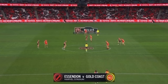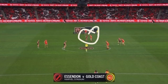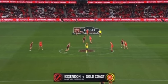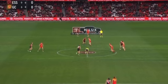Obviously Essendon's going this way and the Suns are going that way. Raoul has been used as predominantly the go-to, and so is Noah Anderson — Noah Anderson is matched up with Merritt here. In this situation, I would have liked to see Merritt come back a little bit and give himself a bit of space to come at the ball.